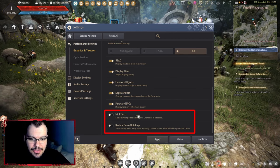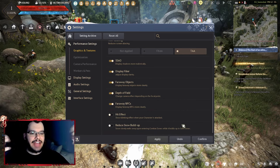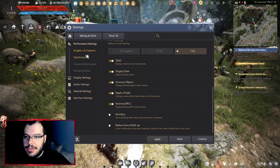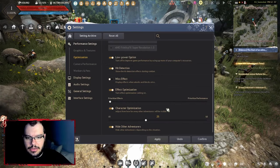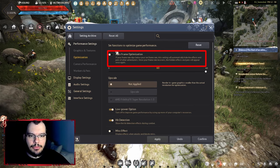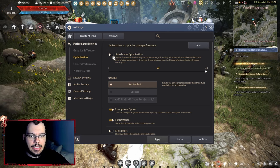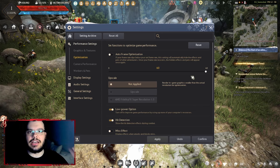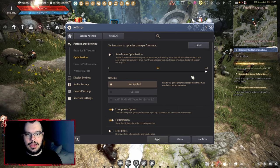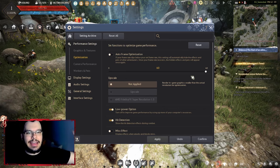The hit effect you want off — when you're attacked it flashes your screen in a really annoying way, so just turn it off. If your PC isn't too great, you might want to turn on auto frame optimization and set it to 60 frames. When your frames start dropping, it will automatically lower the quality of distant objects so your PC can handle it.